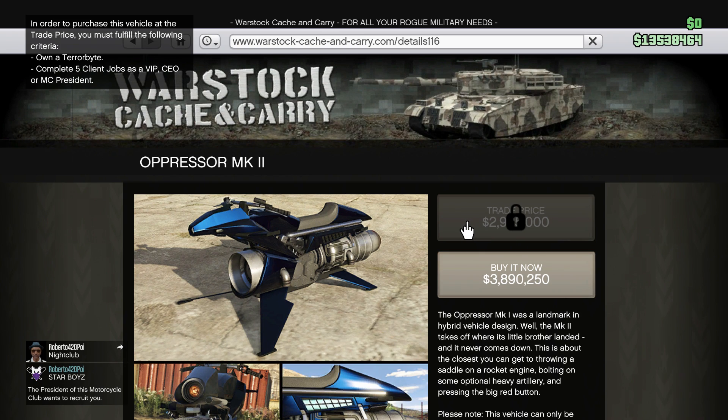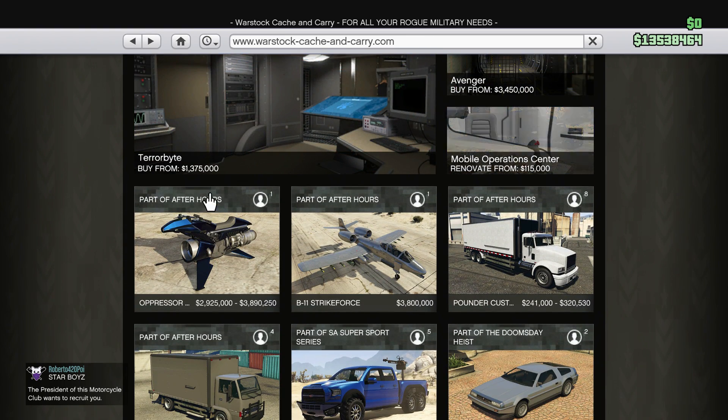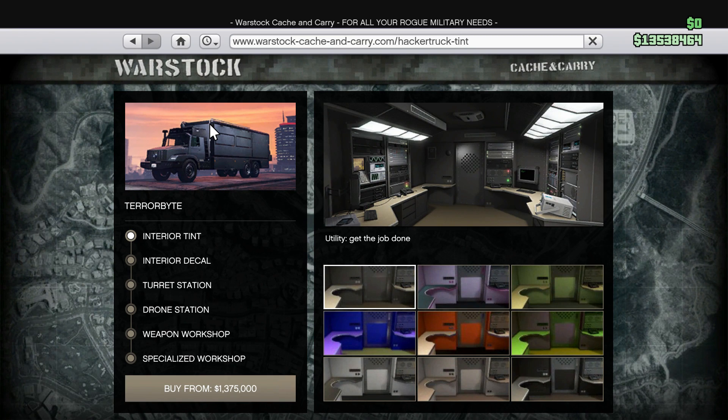I'm assuming you're probably going to need this thing to customize the Oppressor Mark II — I'm pretty sure it's the only place you can customize it, so you kind of have to have it to make it look even cooler. In order to get the Oppressor Mark II at its trade price and save a million dollars, you have to own a Terabyte and complete five client jobs. I'm hoping it doesn't cost over five million dollars.